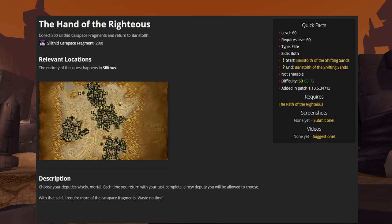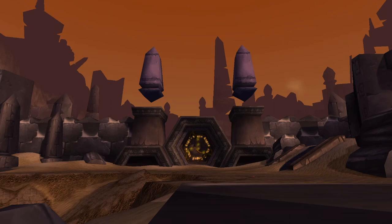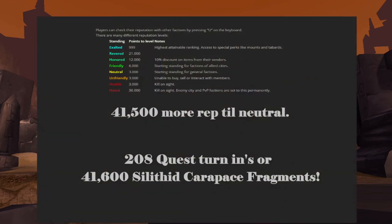Once completed, this quest becomes a repeatable quest called the Hand of the Righteous, which you will need to do numerous times until you get Neutral Reputation with the Brood of Nozdormu. You, along with the help of your deputies, will need to collect immense amounts of Carapace Fragments and turn them in 200 at a time for 200 Reputation and another Proxy of Nozdormu, adding another person to your support group each turn-in. To get to Neutral status with the Brood of Nozdormu, you'll need a total of 42,000 Reputation. By the time you deputize your first partner, you should have 500 Reputation already, so you'll need to obtain 41,500 more rep. This means you'll need to turn in Hand of the Righteous a total of 208 times, requiring the turn-in of 41,600 Carapace Fragments to continue in the quest chain.